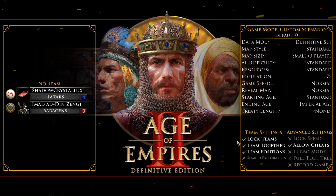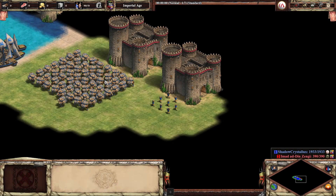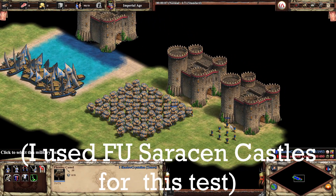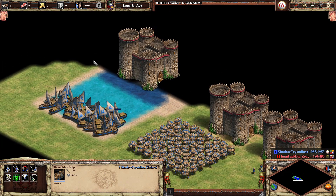Hey guys, it's Shadow. One of the things I wanted to test was how good flaming camels are against buildings versus similar units such as the petard and the demolition ship.